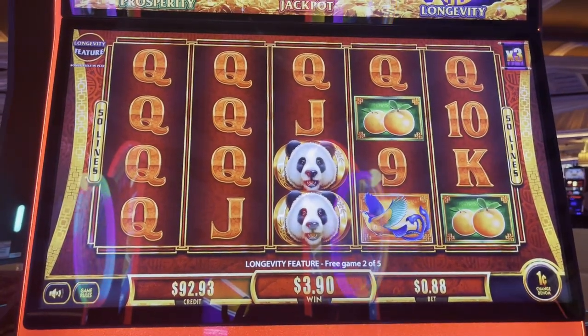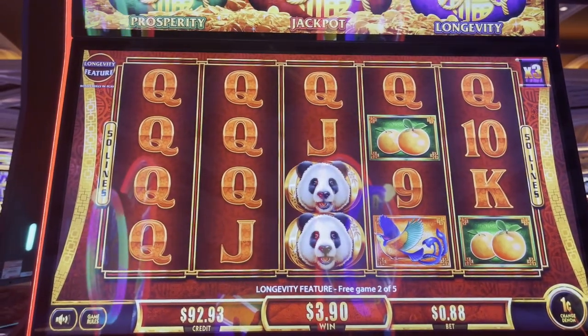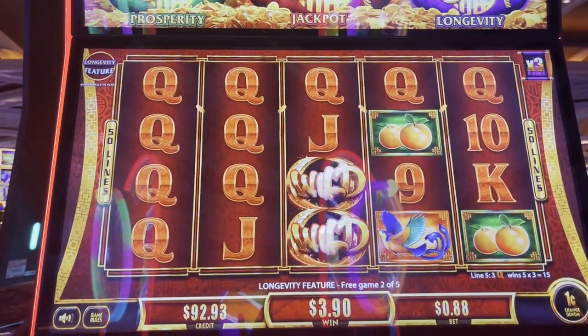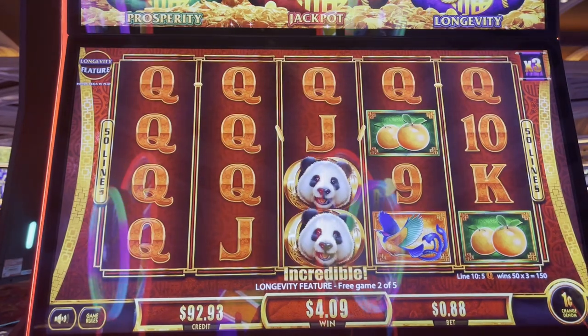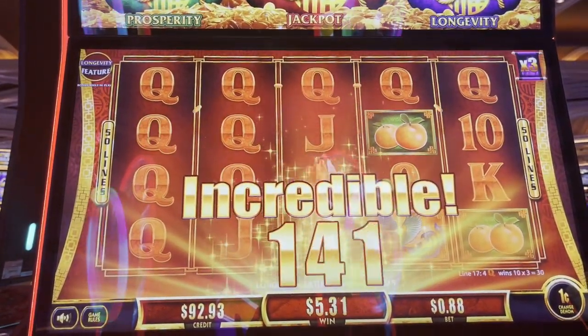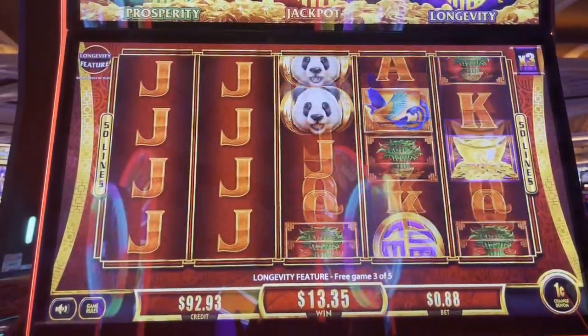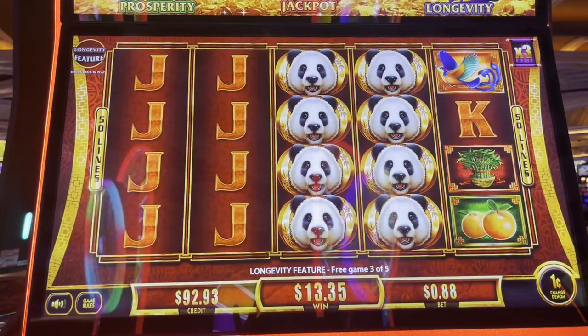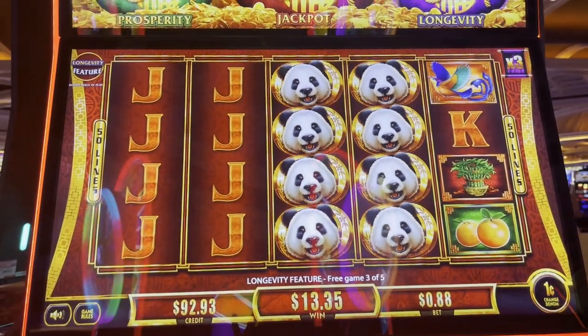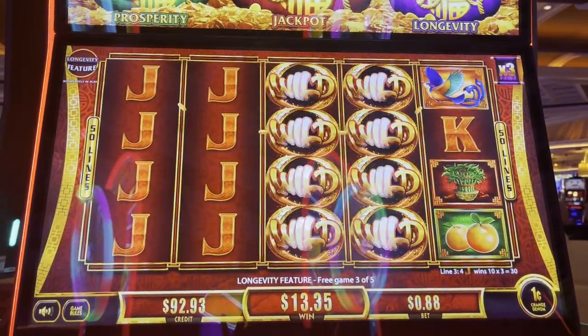We got Queens times three. That is incredible. We're up to $13. Oh my gosh, Jacks four of a kind times three. Too bad we didn't have one on the end anywhere. That would have been awesome.